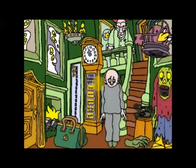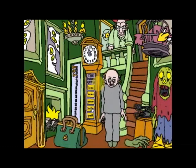This is the haunted house help screen. For more information on how to play the game, click any of the things you see lit up in this room. To go back to the game, click on me.